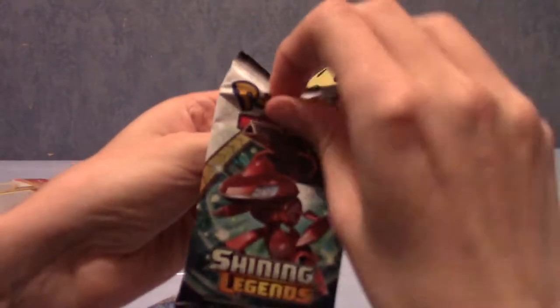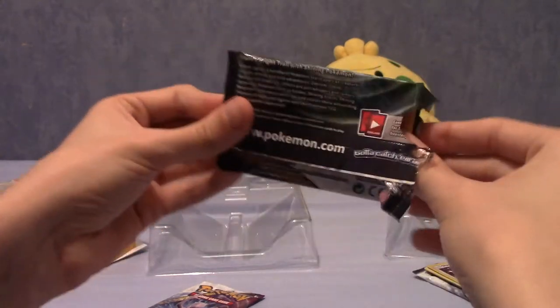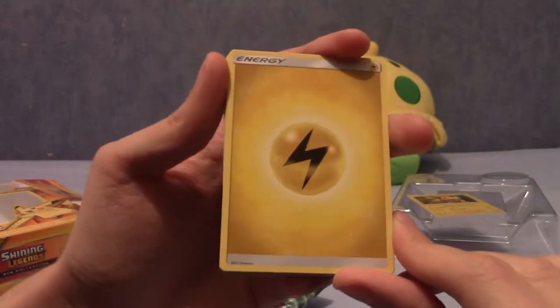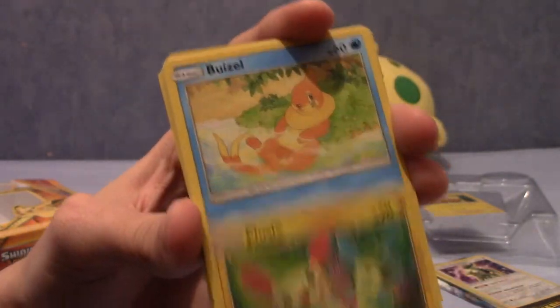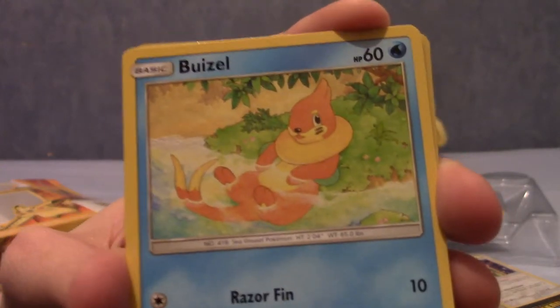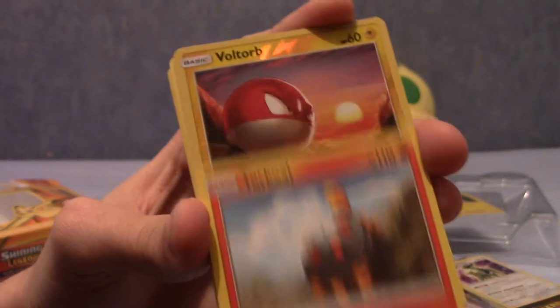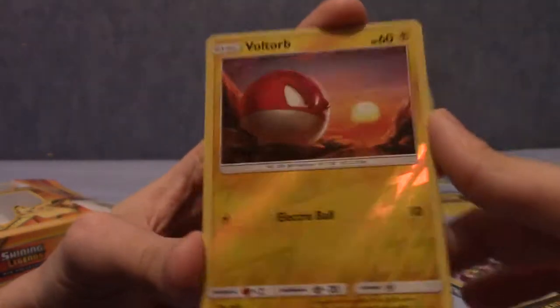Shining Pokemon were in the Gen 4 packs, I think Diamond and Pearl onwards, though they may have appeared before then. I got back into it around Dragons Exalted. Pack two begins with an Electric Energy, a Pokemon Catcher, another Liepard, another Feraligatr, another Torracat — this pack is feeling very deja vu. Plusle again, a Sneasel, a Totodile, a Torkoal. The reverse holo this time is a Voltorb instead of Pikachu. Because the set is only 73 cards you do get a lot of deja vu.